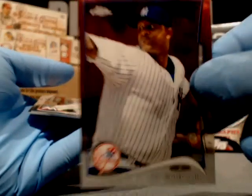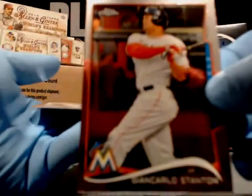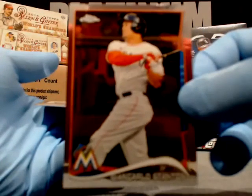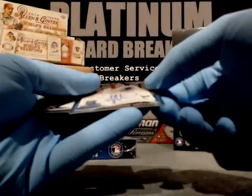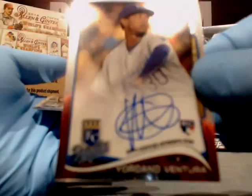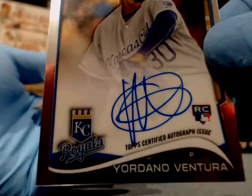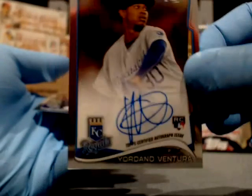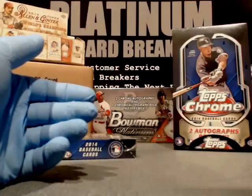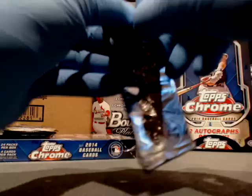One more auto left, baby — let's get it! Yo, Hitching Hall of Fame — Pete Rose. C.C. Sabathia, Yankees. Giancarlo Stanton, Marlins — poor guy. Autograph! Yordano Ventura, K.C. Royals. That's hot right there — that's fire. That's better than the other one. That's going out to the AL Central. Butchie! Very nice card. Wil Rosario, Rockies — that's a hot card. A few packs left in box one of two.